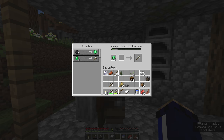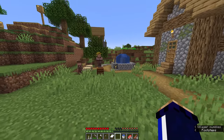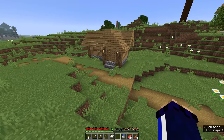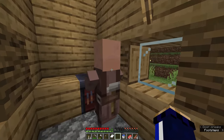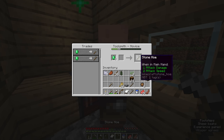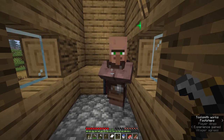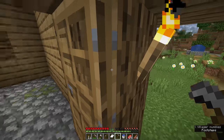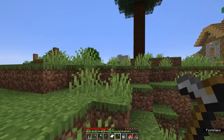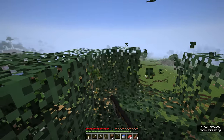I'd be fine spending emeralds on iron axes from the weaponsmith, but I'm more interested in what the toolsmith has to offer — eventually he'll trade diamond pickaxes and we won't even need to go mining for them. I've found the toolsmith's house — he'll trade some stone hoes and a stone shovel. The hoes are going to let us break leaves from trees faster. Our spruce tree up here has grown again, so we can use this to collect more saplings. Unfortunately a stone hoe isn't instant on leaves, but an iron hoe or better should break them instantly.